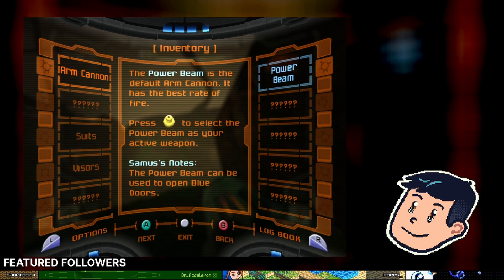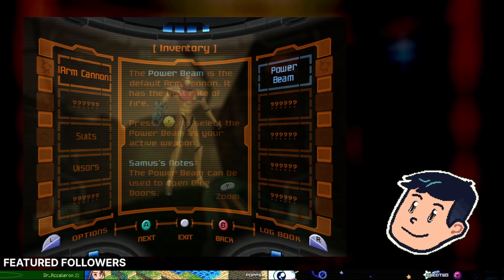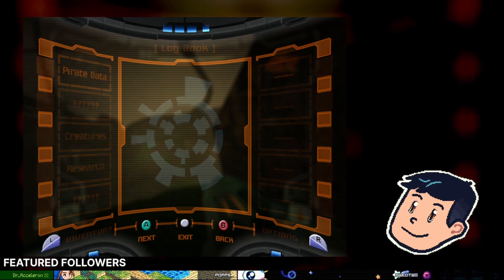The power beam has the best rate of fire and the C-stick can be used to select the weapon. Oh wow, thank you Samus — it can be used to open blue doors. How handy.